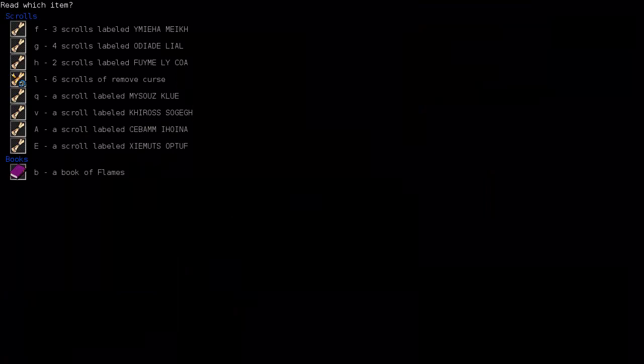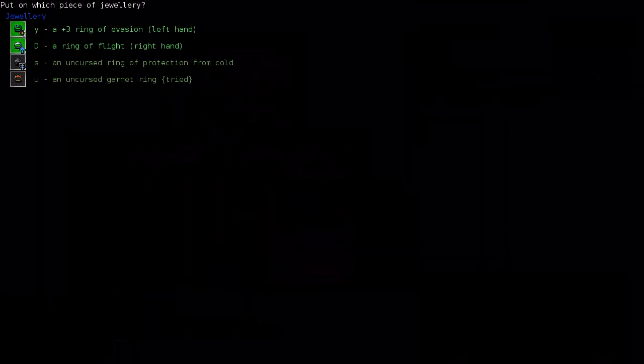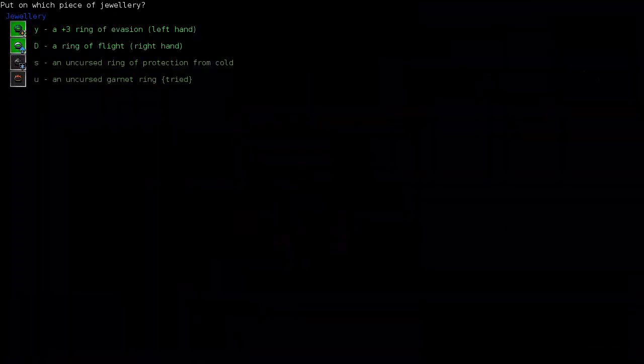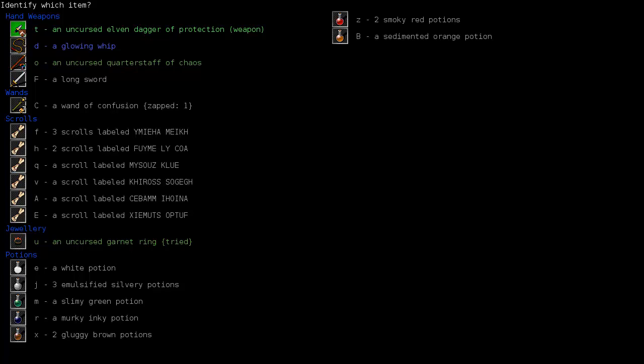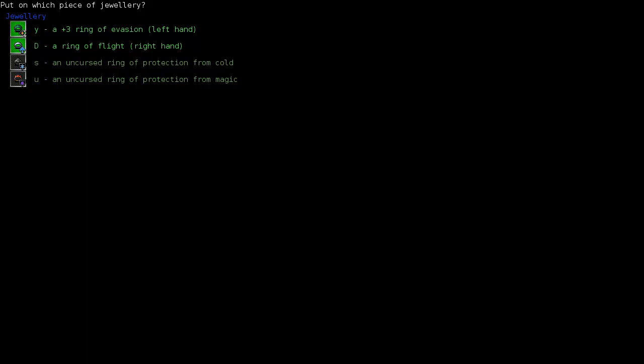Let's read another scroll. Protection from cold is a very good ring to have, especially if we find a ring of fire. You do not really want to wear a ring of fire or ring of cold — they give extra power on your associated spells but also give you a weakness to the opposite. So generally you don't want to wear a ring of fire until you find a ring of protection from cold. Never discount the value of resistances in this game. Protection from magic — those are some good rings. We'll swap out the ring of flight for protection from magic so we're more protected against confusion from orc wizards.